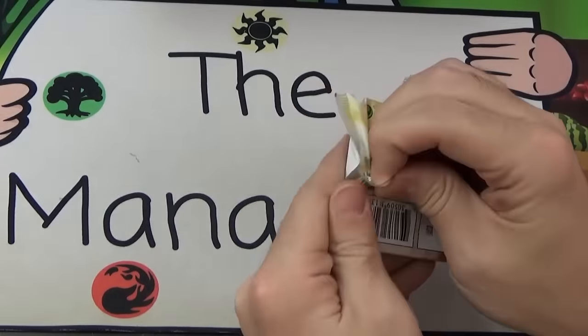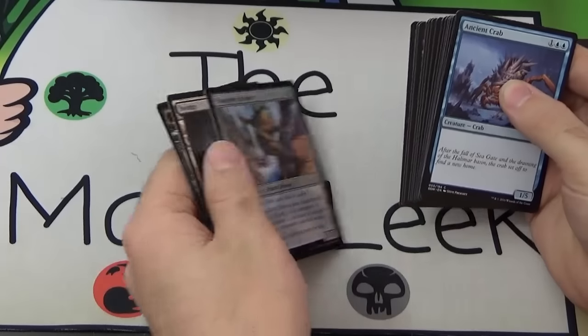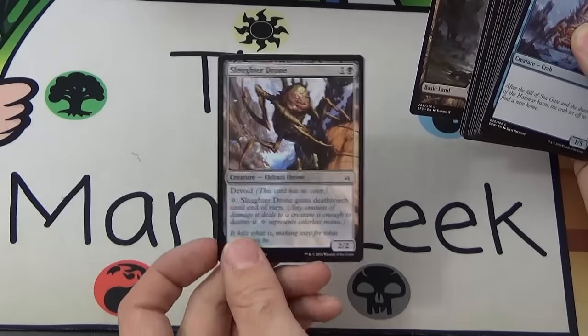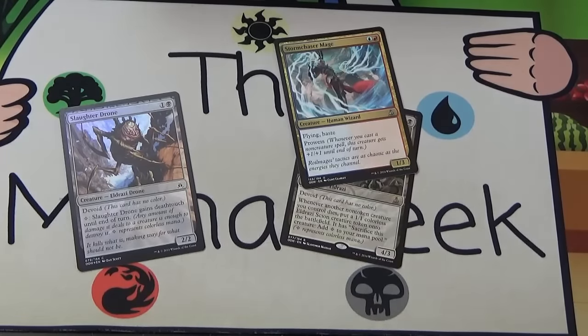Next up, another Gideon — seems like a lot of Gideons in this box; not many Jaces. We get a foil Slaughter Drone — actually a cool foil, the border really pops. The rare is Sifter of Skulls, and there was a Storm Chaser Mage in there too — that's a couple bucks.